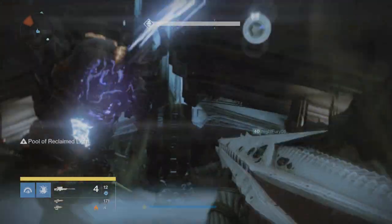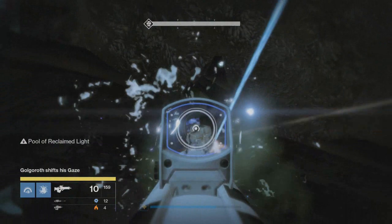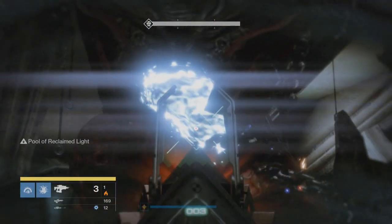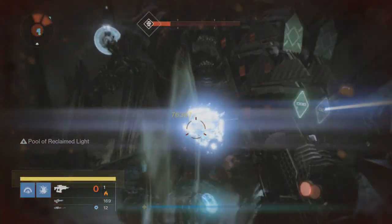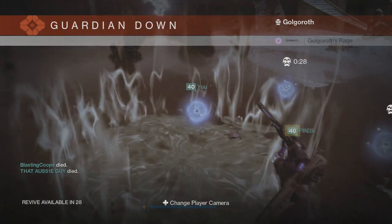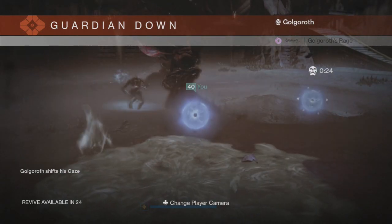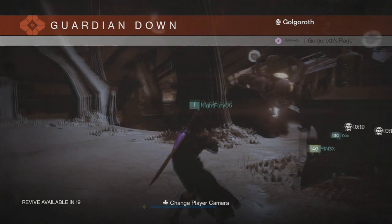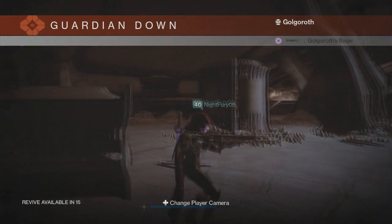We're fighting Golgoroth in the raid right now. If you're wondering who this is, this is the King's Fall Raid — and the King's Fall Raid is badass. I can't wait for this because now people are going to be able to reach light level 330 and 320. I'm 304 right now and I'm excited because I can pick up such a high piece of gear. Like if I get another helmet and I already have one, I just give it to my Hunter and infuse that to get her up, because I'm actually trying to do the exotic sword quest for my Hunter.